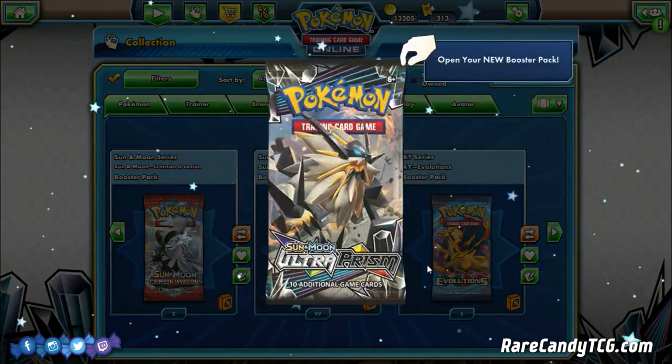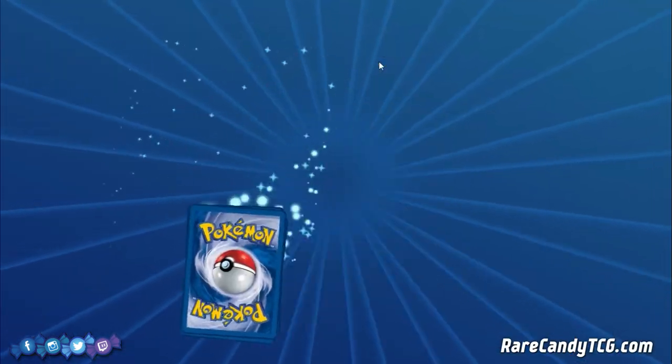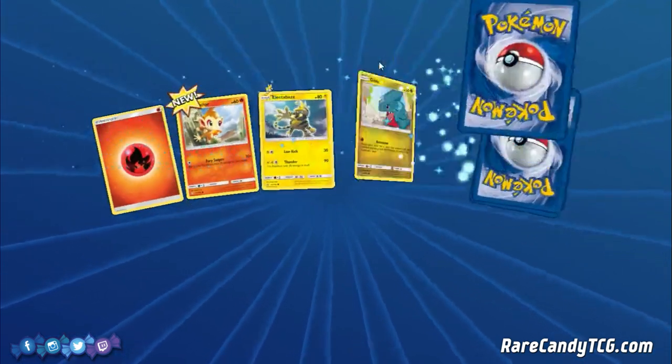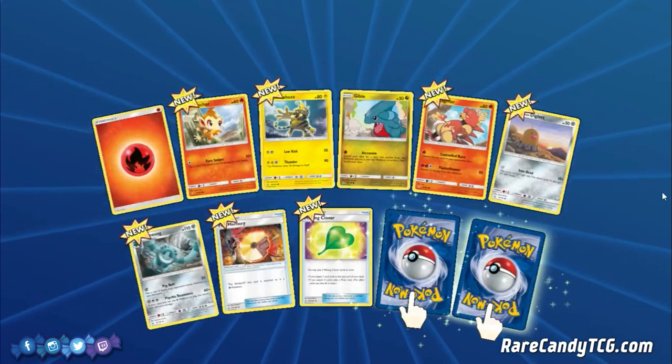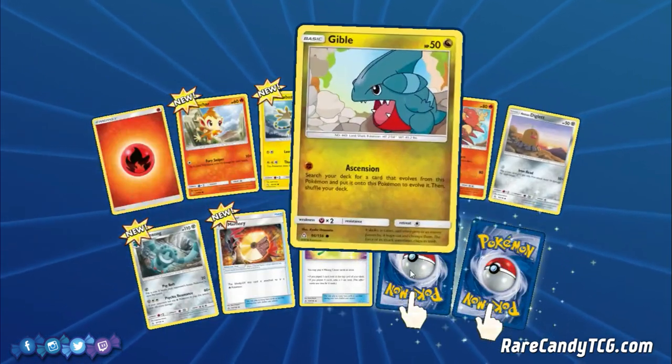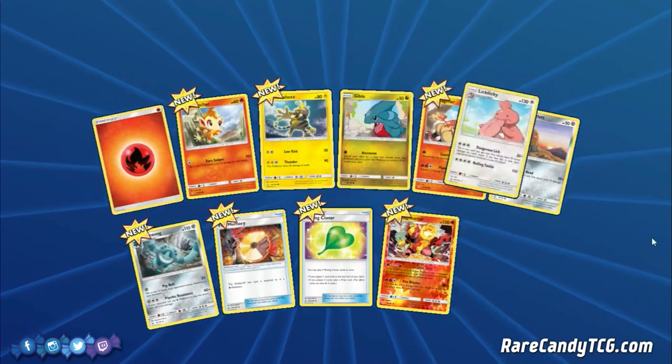One thing I want to mention: definitely stay tuned and watch throughout the entire video. On all of our PTCGO videos, we always give out free codes hidden somewhere in the video. So be on the lookout for those throughout this opening. I haven't opened anything from Ultra Prism yet online, so basically everything is new at this point.